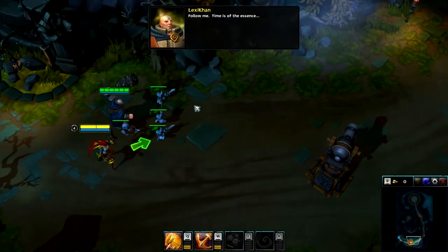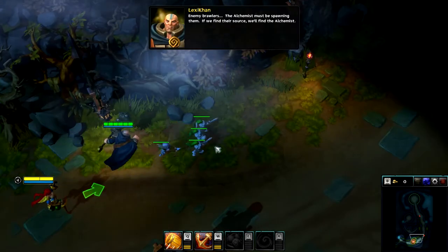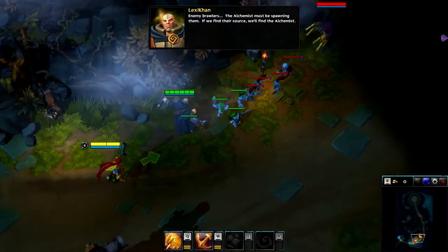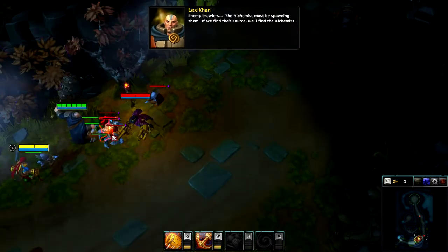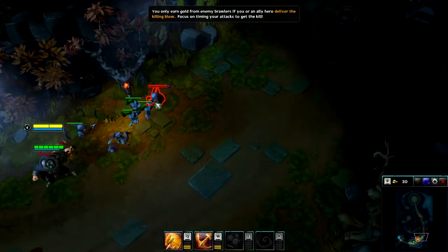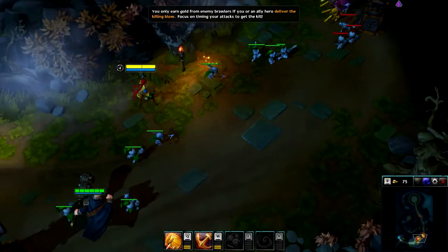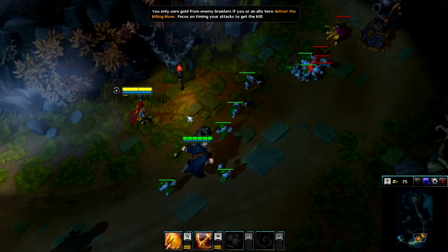Follow me. Time is of the essence. Enemy brawlers — the alchemist must be spawning them. If we find their source, we'll find the alchemist. You only earn gold from enemy brawlers if you or an allied hero deliver the killing blow. Focus on one enemy at a time to hit the kill.